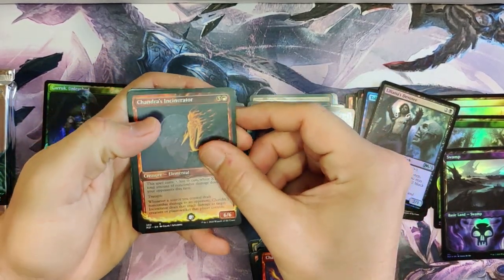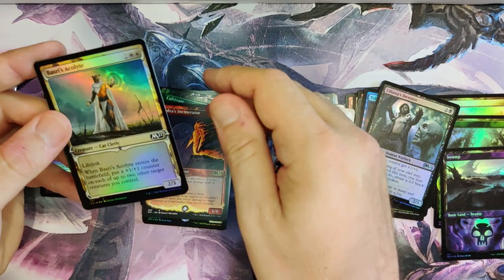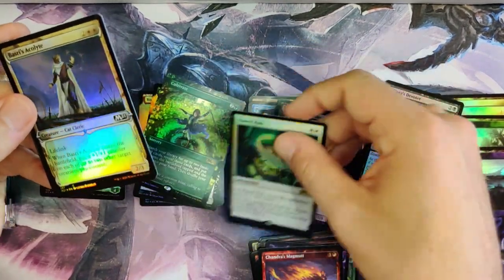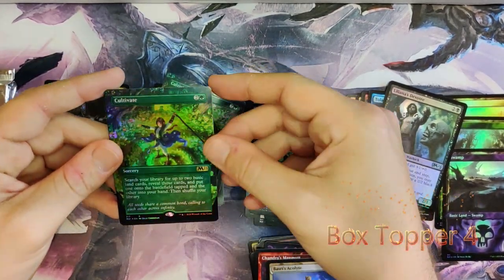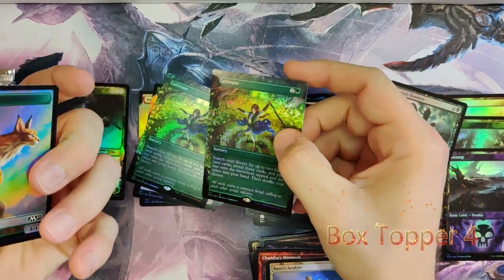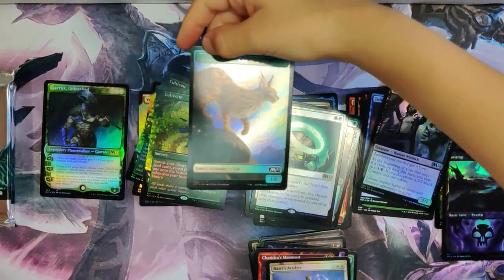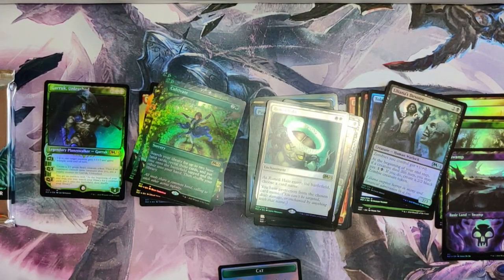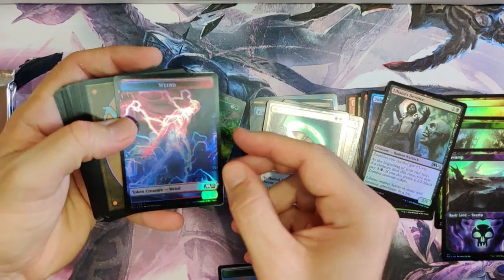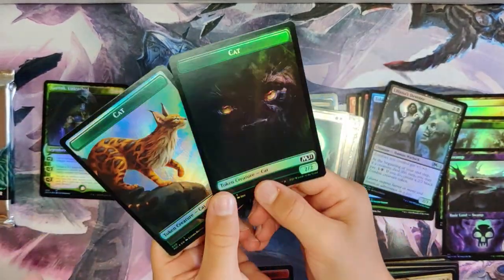Another Mage Mutt. Incinerator — very nice Chandra. We got some shiny stuff back here that looks good. Basri's Acolyte — that's beautiful. Not bad. Another one. And another one! And a black slash cat token. This is the special cat. Wow. Two box toppers.